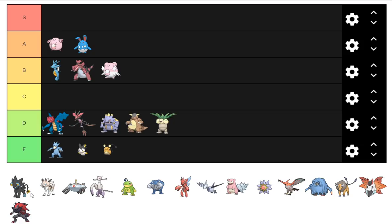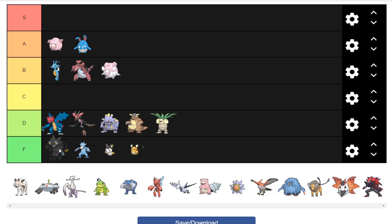Luxray I'm going to put ahead of Golduck just because it might have fringe viability with a Guts set in NU or PU, especially PU. It's not totally relying on Rain, which would probably just be manual setup Rain if anything.